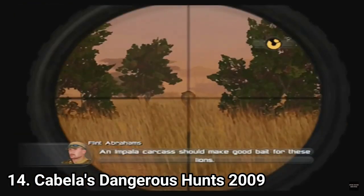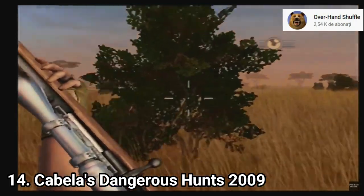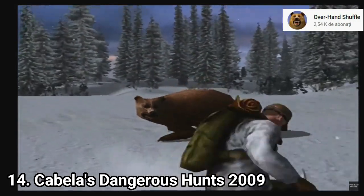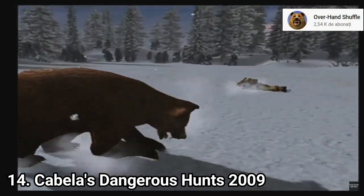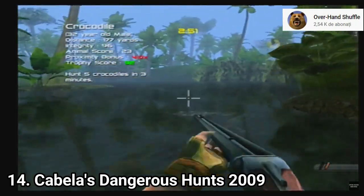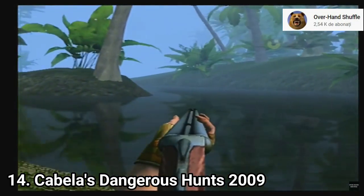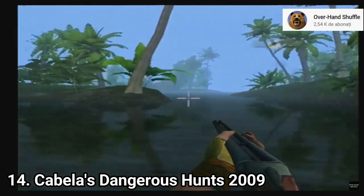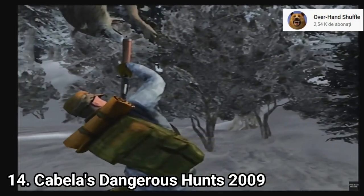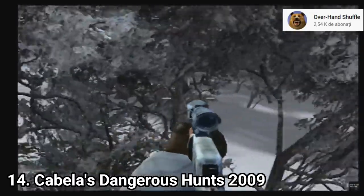Cabela's Dangerous Hunts 2009 has a nice plot that fits the franchise perfectly. You play as Flint Abrahams, a guy who travels the world to find the most dangerous hunts. A key difference is the timer that forces you to rush each level to find your target animal. You feel more powerful than in other games — like a commando, killing everything on sight till you find your target. However, there's no minimap so you run into plenty of invisible walls, there's no ability to run which is a downside against predators, and mission objectives are many times unclear. The idea to make it action-packed was good, but the execution turned out very poorly.